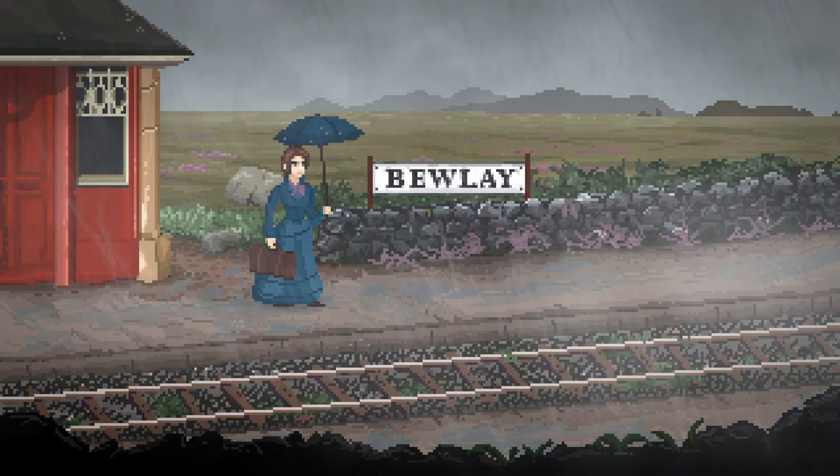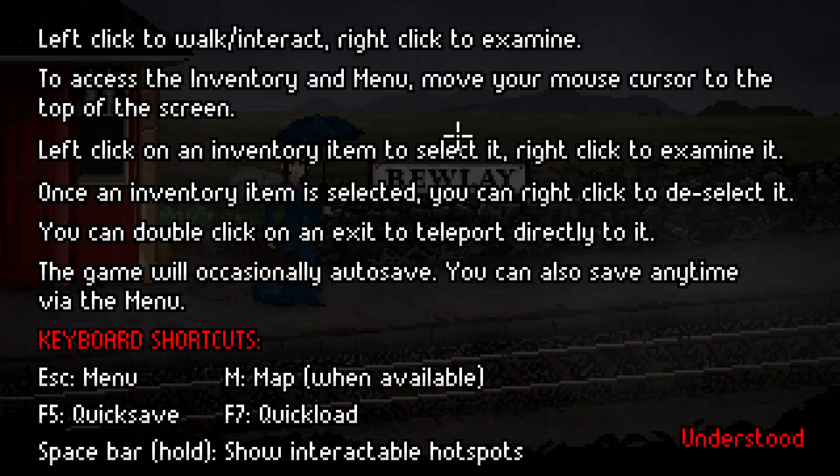Left click to walk and interact, right click to examine. To access the inventory and the menu, move your mouse cursor to the top of the screen — kind of like the classic Sierra adventure games. Left click on an inventory item to select it, right click to examine. You can double-click on an exit to fast travel directly to it. Space bar shows interactable hotspots — that's always super useful in games like this.